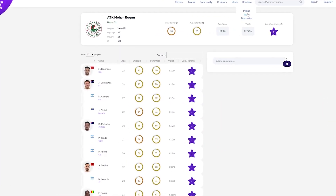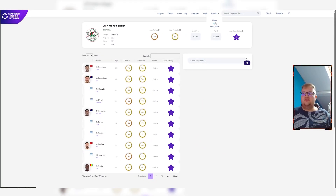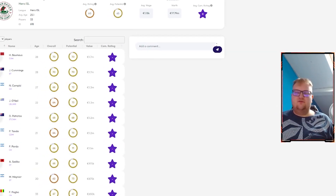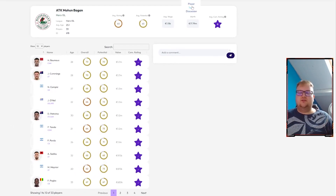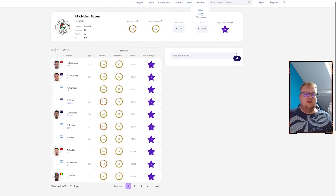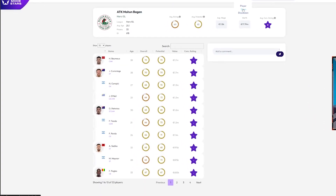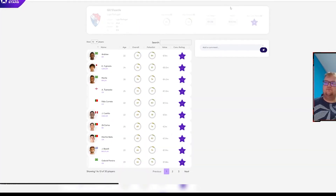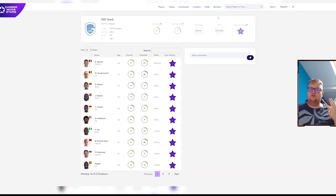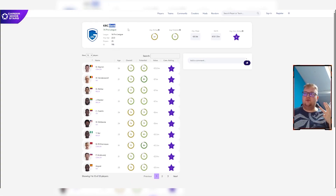So this is the random generator we're going to be using — Kriya Mode Stars. If you haven't already, check them out; it's a really good site that randomly generates teams and players, and gives you the best insights on young prodigies and stuff like that. Definitely use this site. I'm going to generate the team now — this is number one, this is number two, and this is number three — and we've gone for Genk in the Pro League.